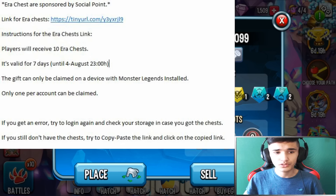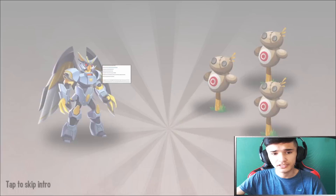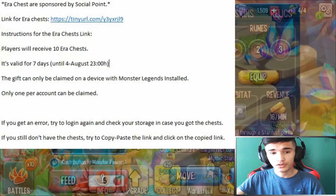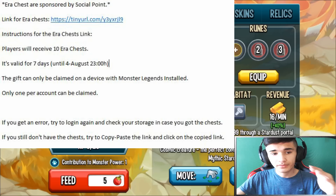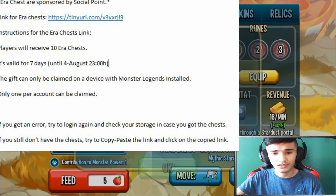This video was sponsored by Social Point — the arrow chests are sponsored by Social Point. The link to the arrow chest is in the description; just press on it and it'll take you to the game where you get 10 free arrow chests. Here are the instructions: each player will receive 10 arrow chests, the link is valid for seven days until August 4th. The gift can only be claimed on a device with the game installed, and only one claim per account is allowed. If you get an error, try logging in again and check your storage.